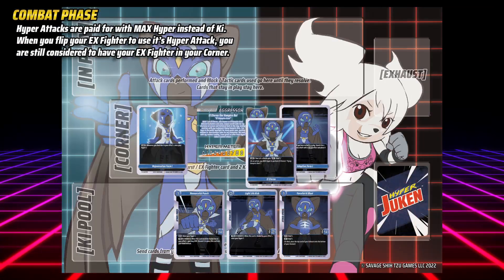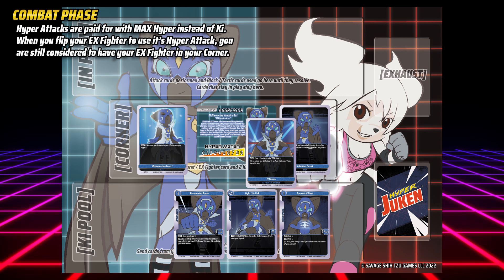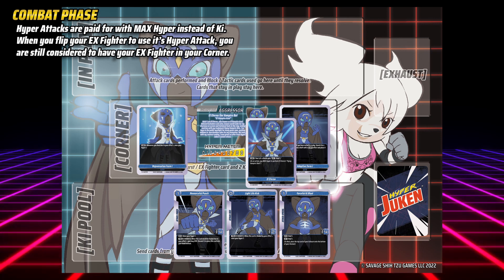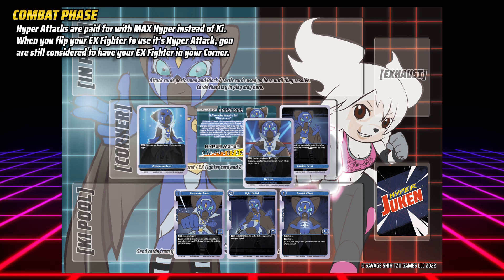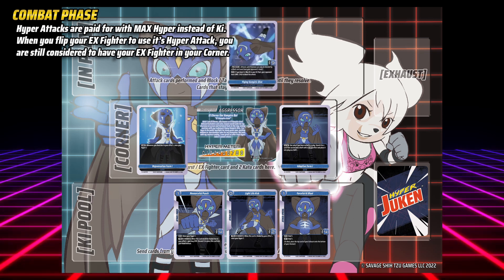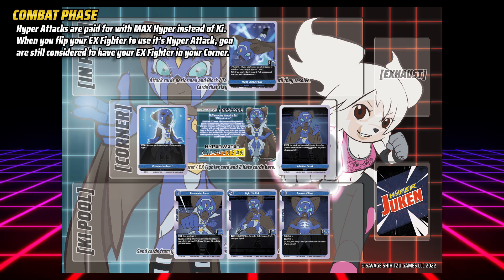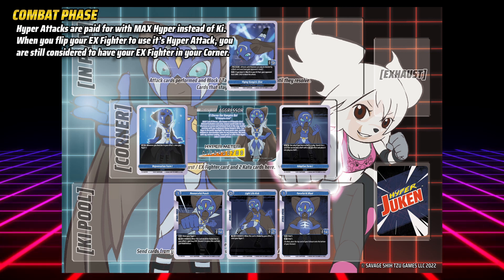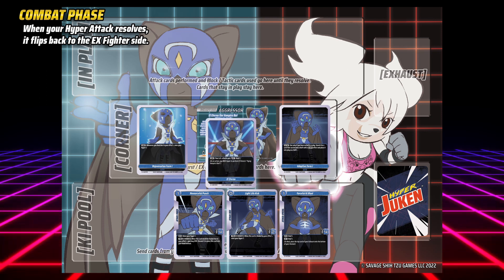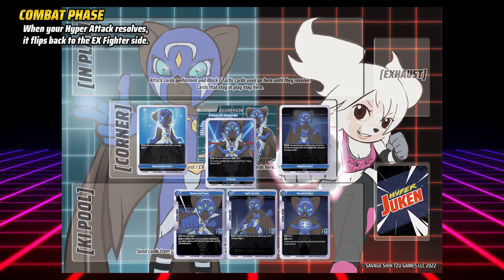Hyper attacks are a little different to normal attacks, only being found on the back side of EX fighters. Unlike normal attacks, hyper attacks cannot be paid for with key, but hyper. To perform your EX fighter's hyper attack, pay max hyper by setting your hyper from max to 0, then place it into play. While in play, you are still considered to have your EX fighter in your corner. From here it works exactly like a regular attack, except for when it resolves. When a hyper attack resolves, it returns to your corner and flips back to the EX fighter side. You may only perform a hyper attack once per combat.